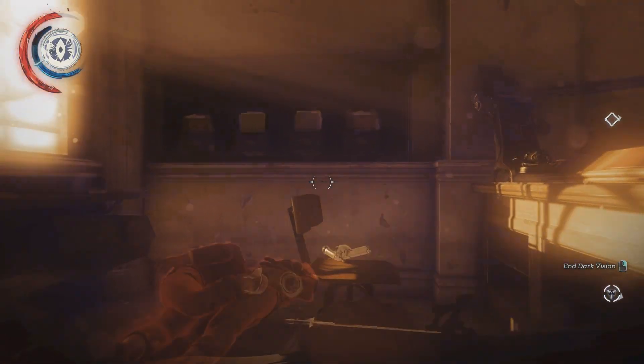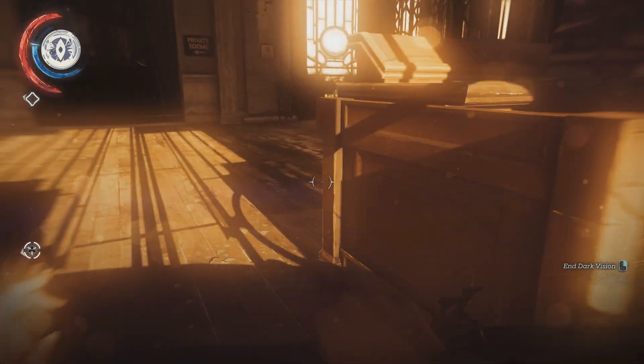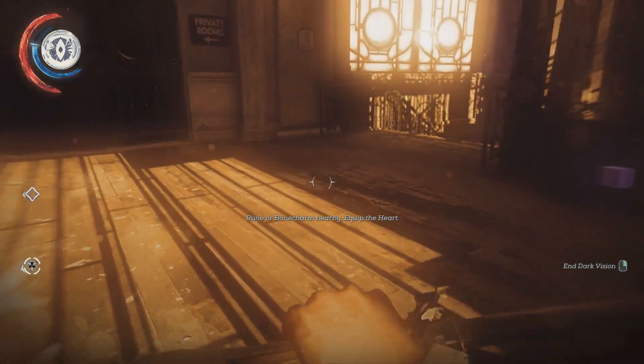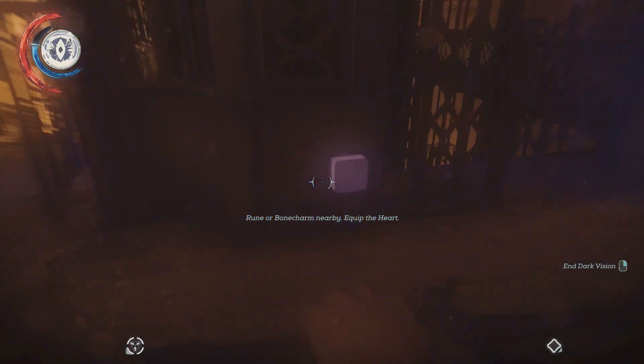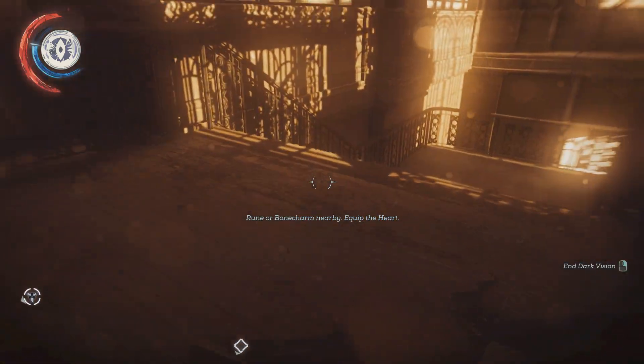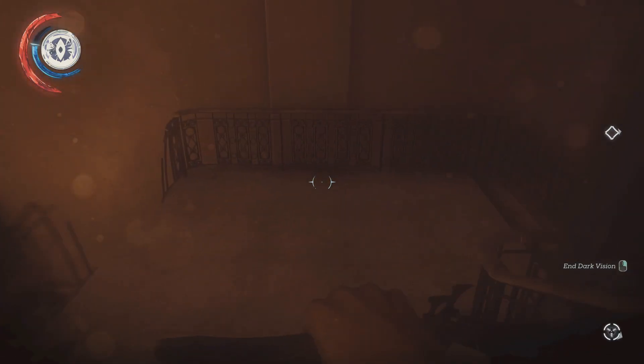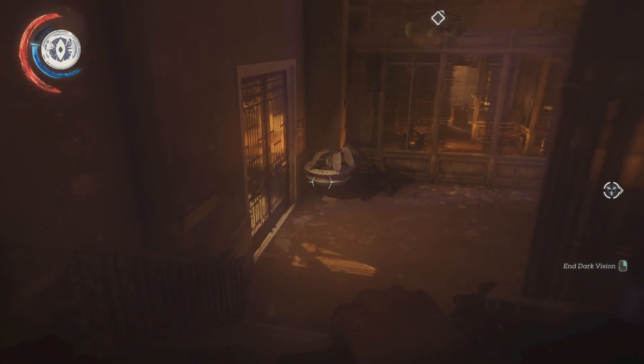Now what else is there in this place? The office is over here. But before I go and check out the office, let's go back down. Oh, this is the elevator. But let's check out the lower level again - I think there was some stuff going on here.